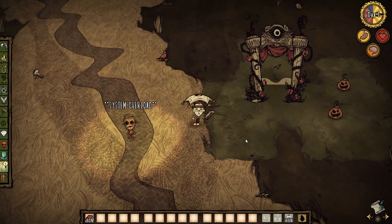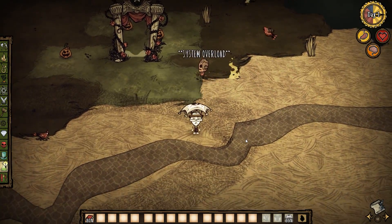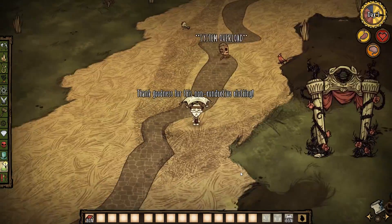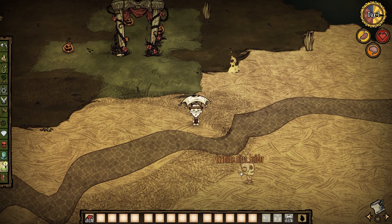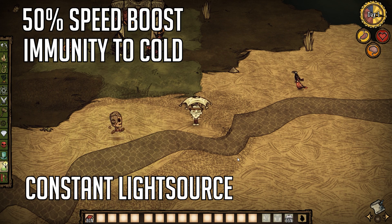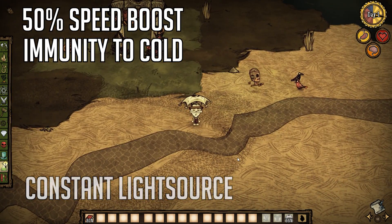The reason why this is such a strong combo is simple. Wickerbottom's book, The End is Nigh, summons a bunch of lightning, and WX78 soaks up lightning for overcharge. This gives him a 50% speed boost, immunity to cold, and a constant light source. It also heals him when he's struck, but also hurts his sanity.